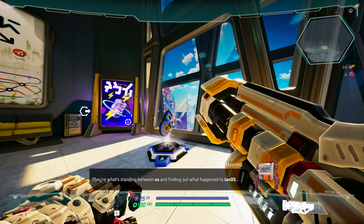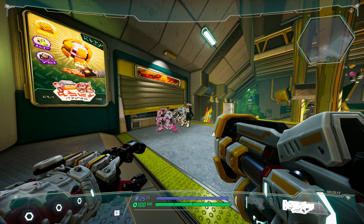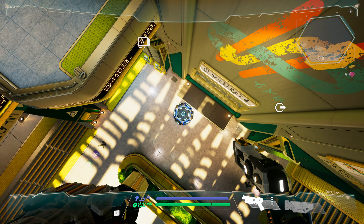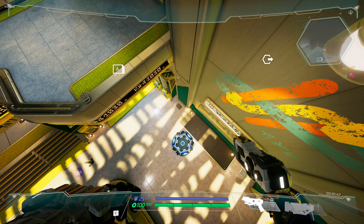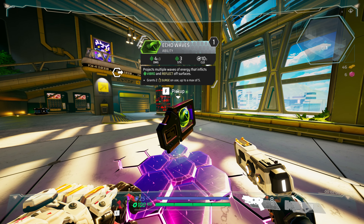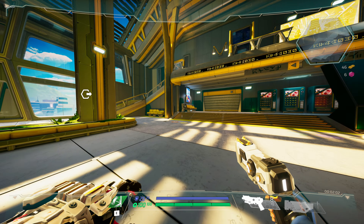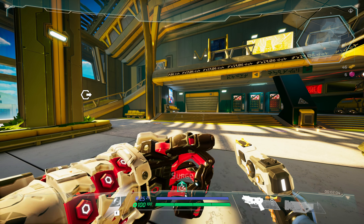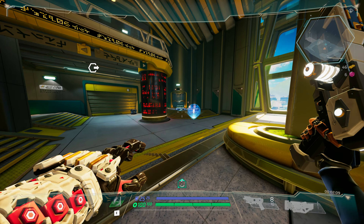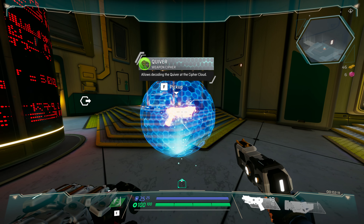The shotgun was one gun I picked up. One thing I noticed is if you melee a purple enemy, it will also damage nearby enemies or even kill them if their health is low enough. You'll also come across blue pads on the ground — these act like trampolines and will launch you into the air. Next up are abilities, which you can sometimes find. On the bottom left next to your status bars you can see a green symbol — I picked up the echo waves ability. There are multiple different abilities that you can pick up.